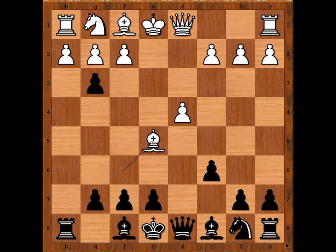Bishop to e5, saving the bishop. If f takes on g3, pawn takes bishop and black is a piece up. Rook takes pawn on h2, rook takes rook.